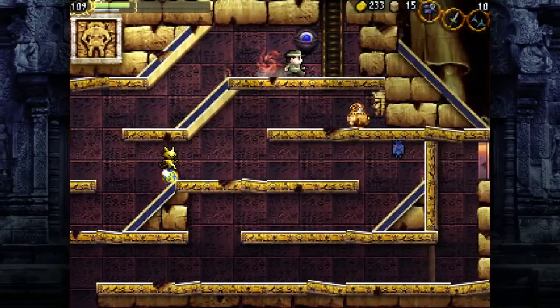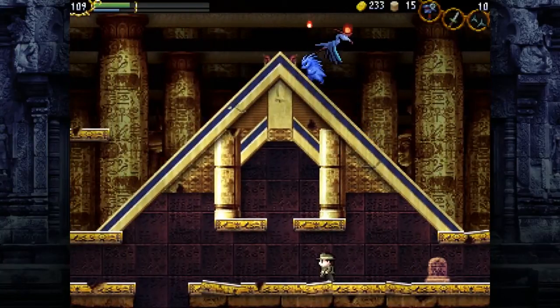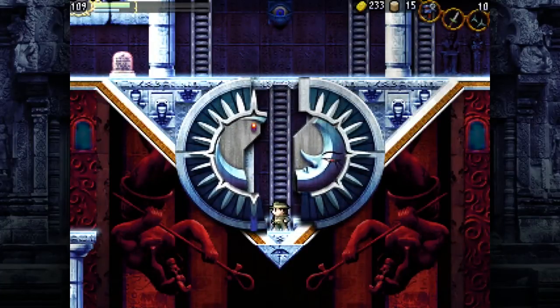The thing about the bronze mirror doors is that even if you reveal them, they will not open unless you beat the area's boss. So while I'm sitting here trying to get strong, we'll take an alternate path to the Negiverse. From the Temple of the Sun, we go to the Temple of the Moon.